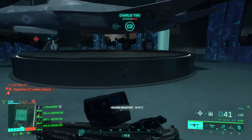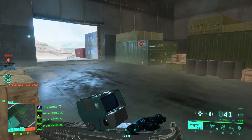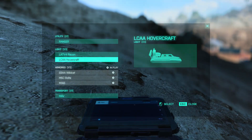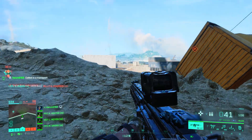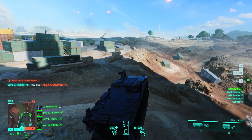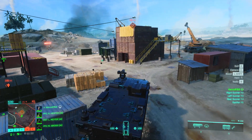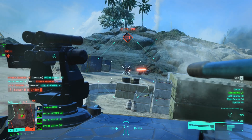Now control Sector Delta. One of our objectives is under attack. Requesting a vehicle drop at the marker. Understood — requesting a vehicle on route. Friendly forces are securing Delta-1. Their forces are dwindling.